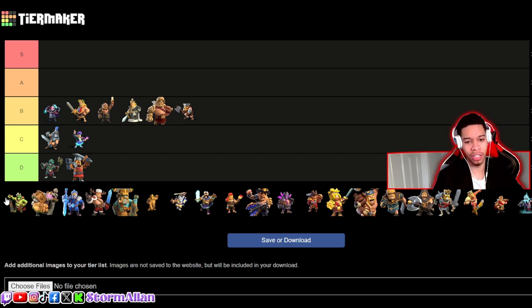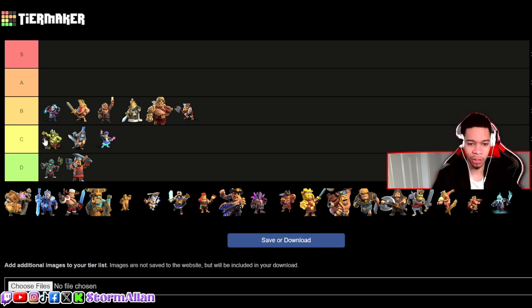Goblin King — it's ugly but it's doing its job. Personally I think it's better than the Monster, the Clockwork, and even the Dark Ages, so I'm gonna put it at high C tier.